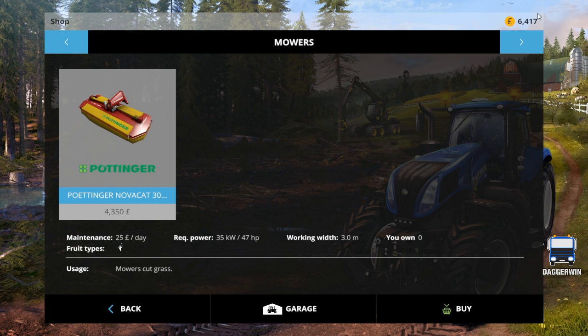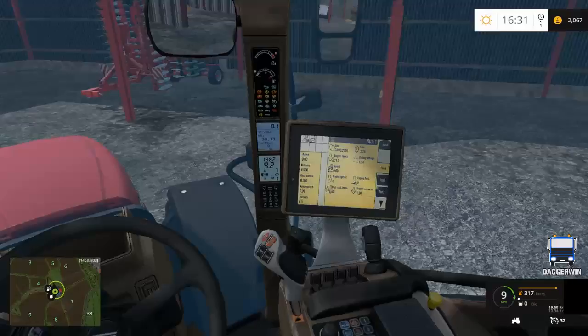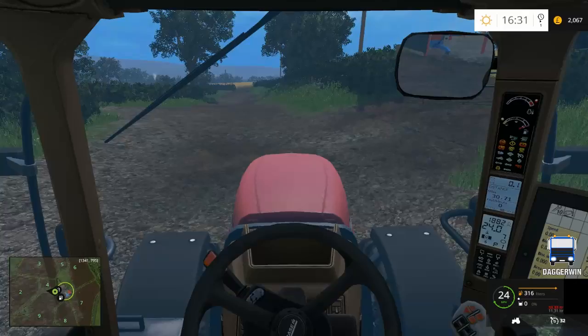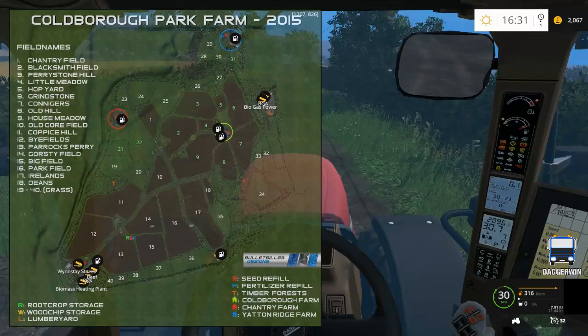We sold some grain yesterday and we can now afford this one at £4,350. So that is something we can actually buy and I think we'll be using it quite a bit. I'll drive over to Chantry Farm, pick up the NovaCat for the back, and then we'll head over to the store and pick up the one for the front. I thought it would be better to do it like this because otherwise the Coon one on the front doesn't match the rear one, so it would be nice to have matching mowers.